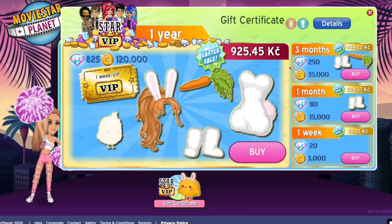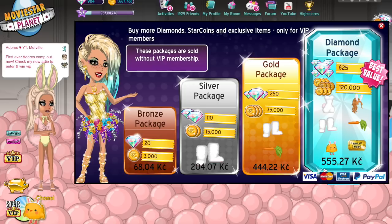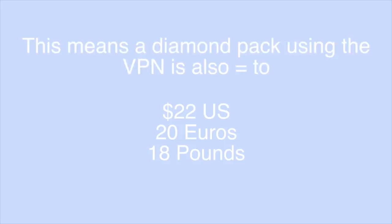It's not that much cheaper but it is a quick way to save some money. Now let's check out the diamond pack. As I said earlier, a diamond pack is usually $40 Canadian, and it's now 555 Czech koruna. Let's see how much that is in Canadian — it is only $31 Canadian dollars! That literally saves you a whole nine dollars from doing the VPN trick.